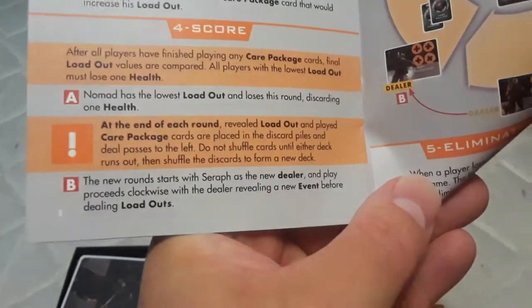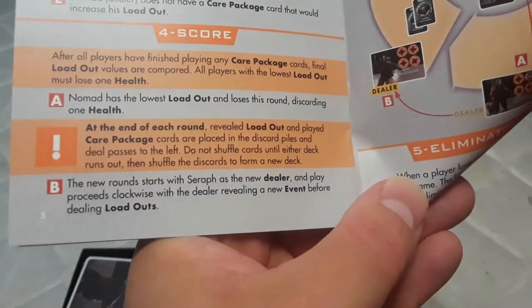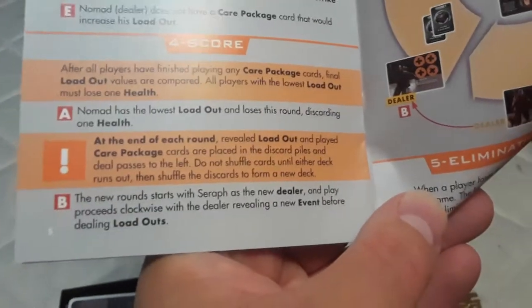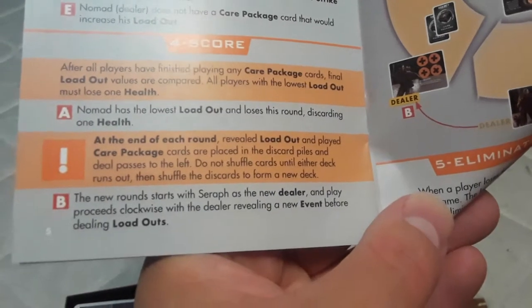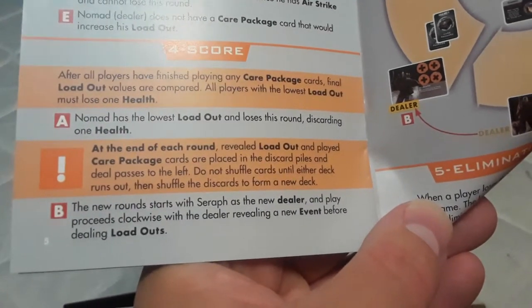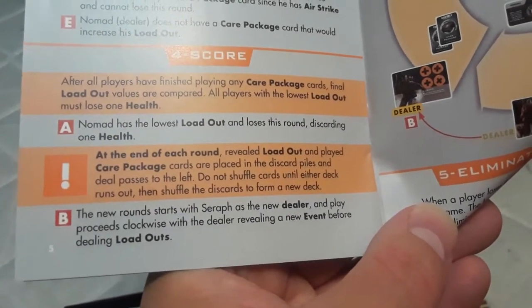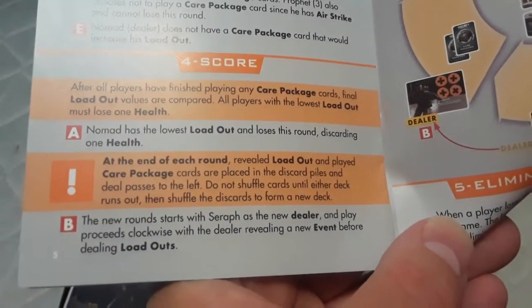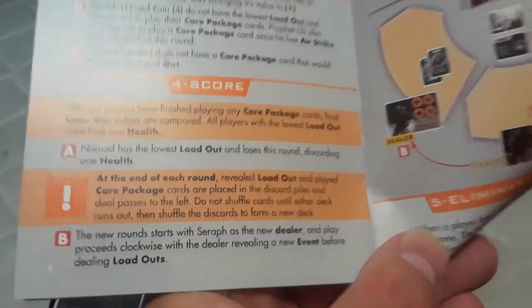Step four — score. After all players have finished playing care package cards, final loadout values are compared. All players with the lowest loadout must lose one health. At the end of each round, revealed loadout and played care package cards are placed in the discard pile and the deal passes to the left. Do not shuffle the cards until either deck runs out, then shuffle the discard cards to form a new deck.